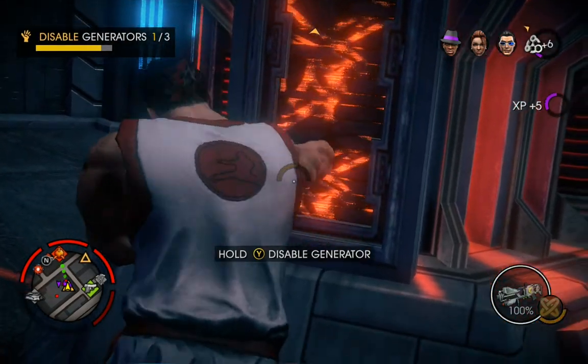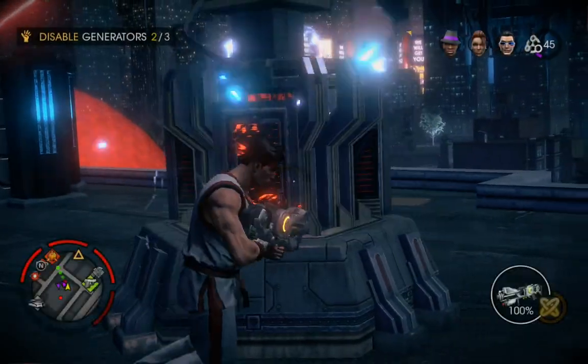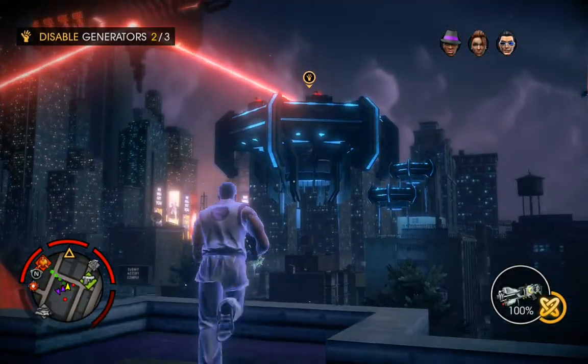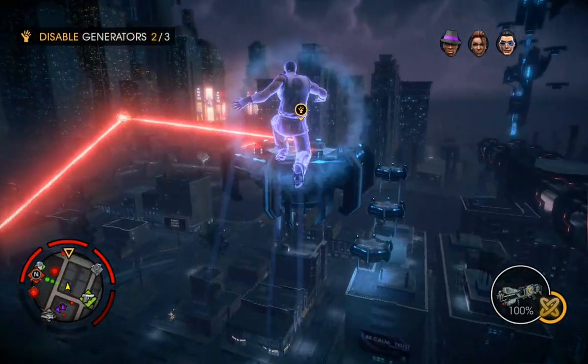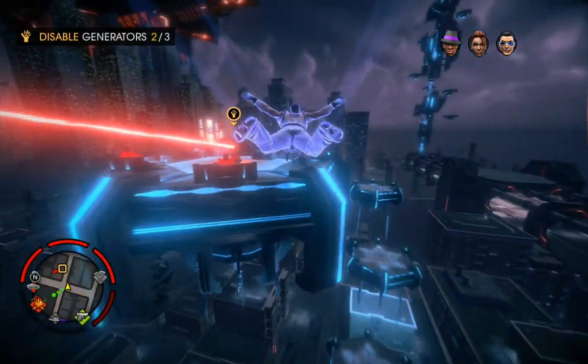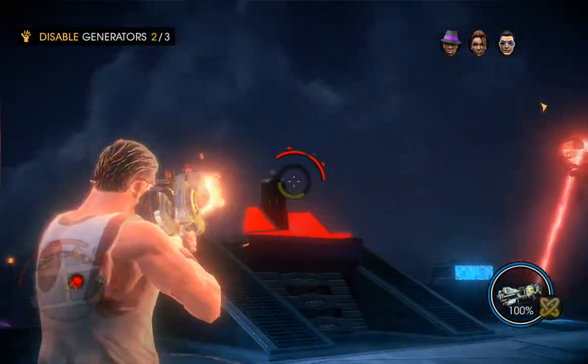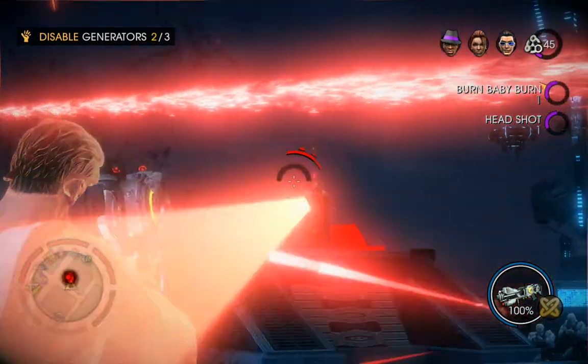Those portals are really easy when you use the Decidic Ring Array. This is a good weapon — I've upgraded it fully, and it doesn't use any ammo; it just recharges. And it's a one-hit kill.